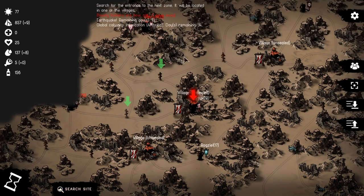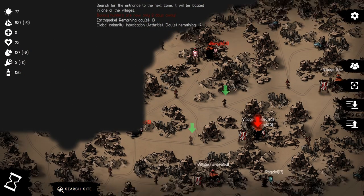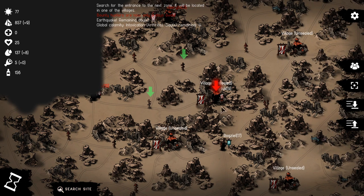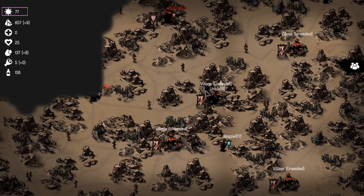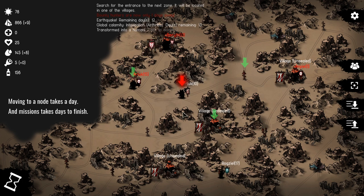Let's talk about the strategic layer of Urtuk. This is the strategic map. The black represents Fog of War — as you move closer it peels back to reveal nodes you can move to. Your movement is restricted to these nodes, and moving to a node requires a day. Other enemies on the map will move at the end of your turn, and things like missions will complete at the end of a turn. Days are used as a resource.